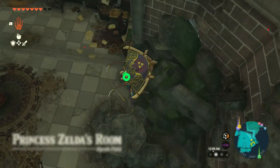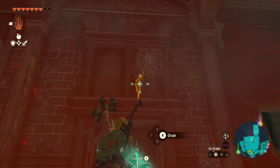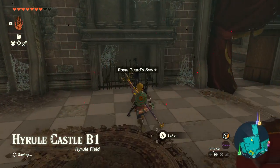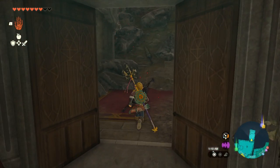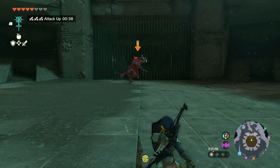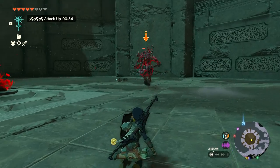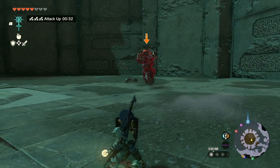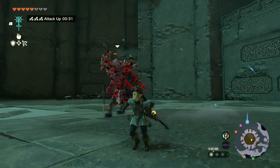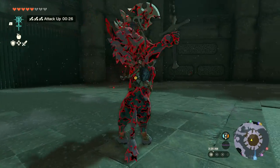And from there if you jump down into the hall, you're going to be in Princess Zelda's room, where you can find yet another royal guard bow, and just outside that door you're going to find another royal guard claymore. There are a few more royal guard claymores, shields, and bows scattered throughout the castle, however those areas are nowhere near as accessible as these ones that you can reach without even having to fight a single enemy.